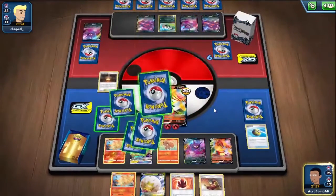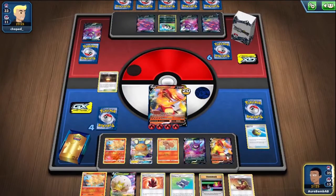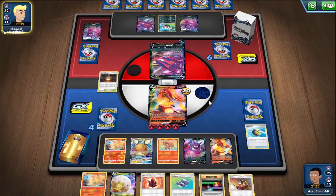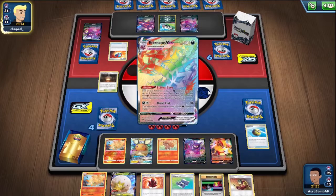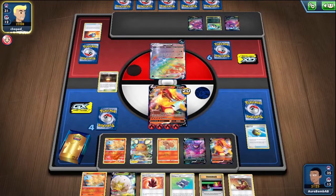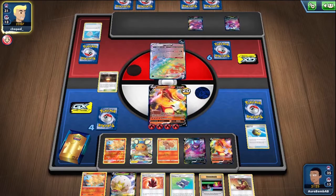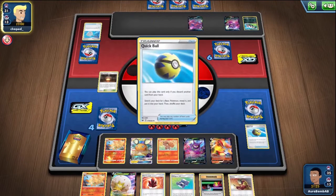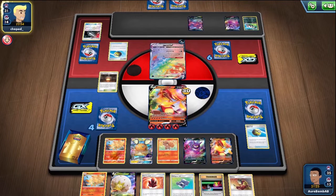We want to take three Crobat knockouts. Especially since we're not going to be able to bump anything up this turn, which means we're going to have to two-KO one of the Eternatuses, and then knock out one for game. I think it's going to be knocked out with Ninetales as well. Hello people in the chat, sorry — I'm just focusing because it's an actual matchup.